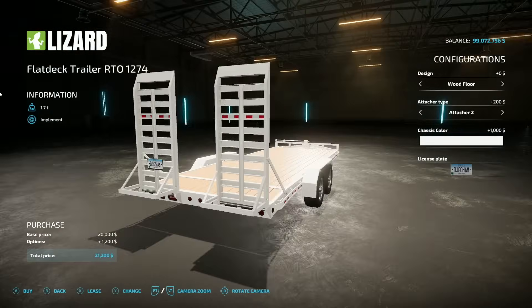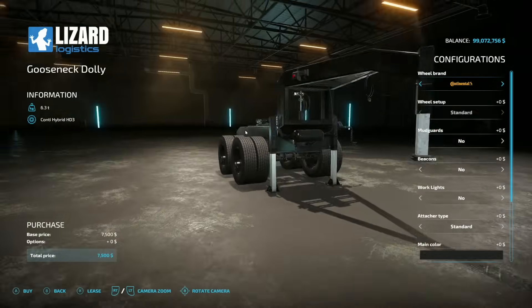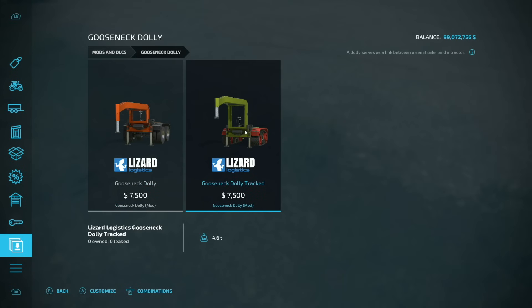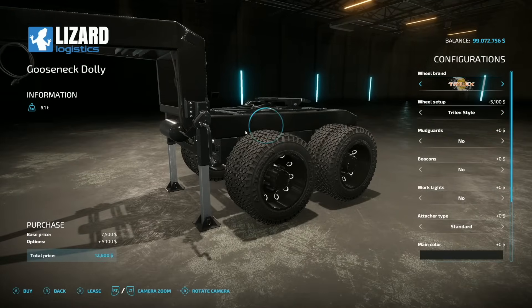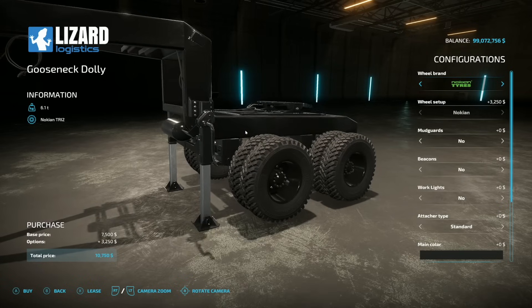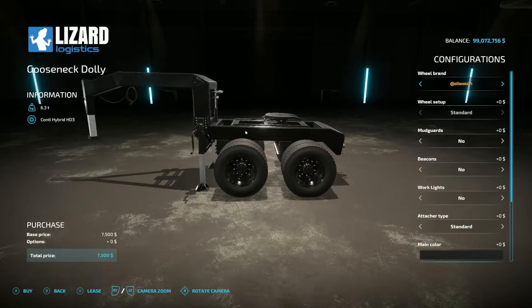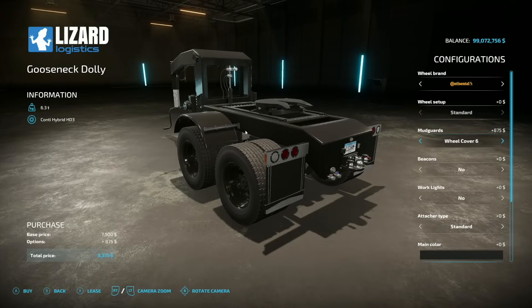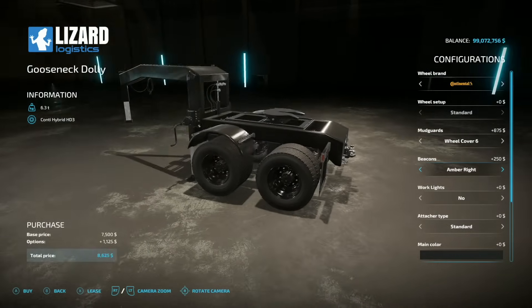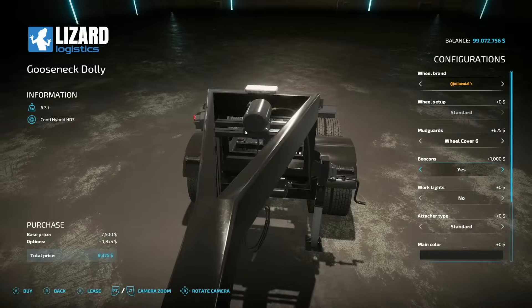Next is the Gooseneck Dolly from Dark Side Modding — it's a dolly but a gooseneck dolly with a lot of customization. It comes with tracks or wheels. Wheel options include Continental, Phoenix, Trilex, Vintage, Vertistan, Nokian, and back — many from 82 Studio. Mud guards, wheel covers, and mud flaps are available in a couple of different setups. Beacons come in amber, both amber and clear, or a full strobe bar.